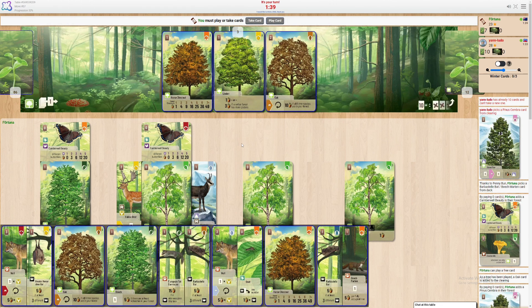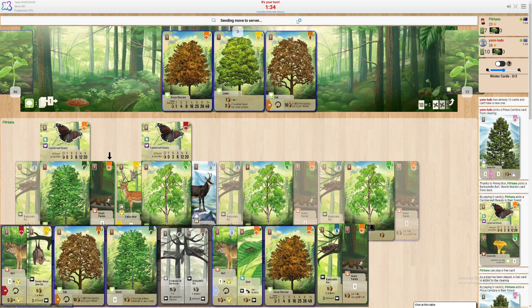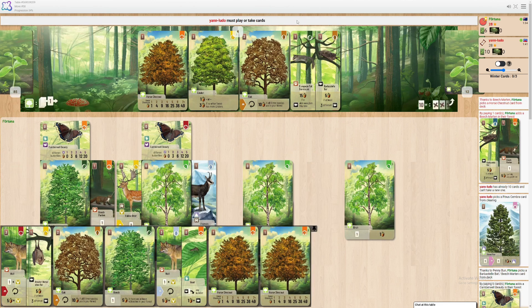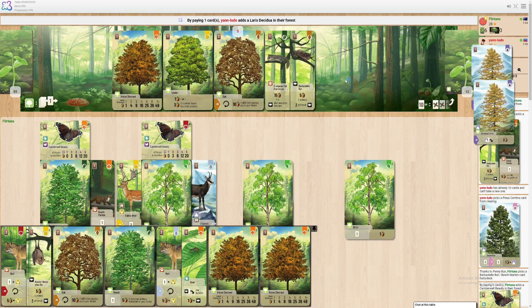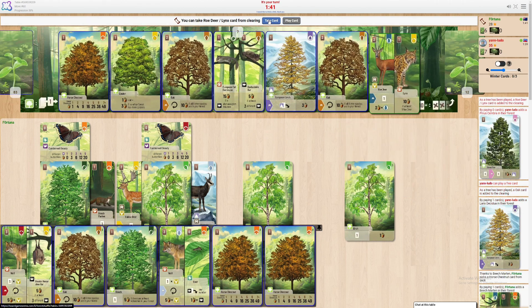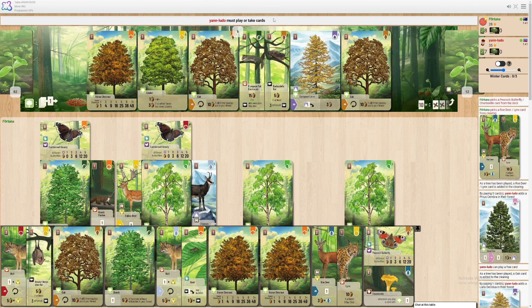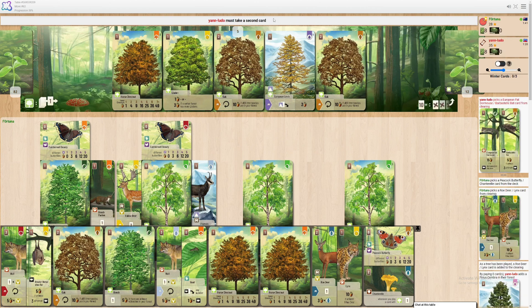They draw — that's an interesting move from them. Down goes a beach martin. I get these damn horse chestnuts — they are literally everywhere, like a plague infesting my board. Oh, that's why they played last turn and didn't draw. Another butterfly. Another butterfly and a roe deer — that's making my wolves a lot more valuable.